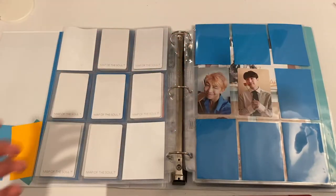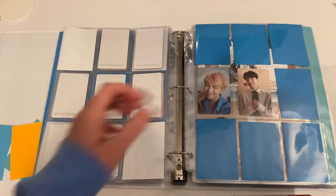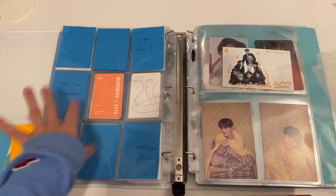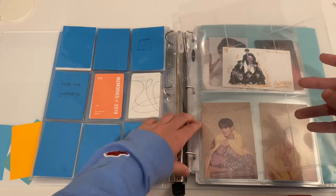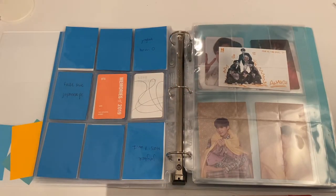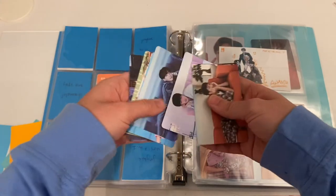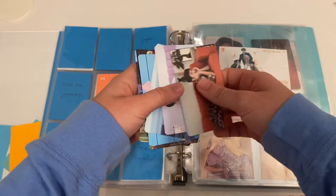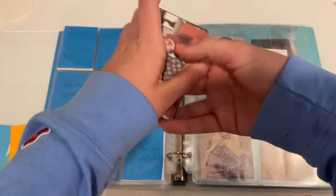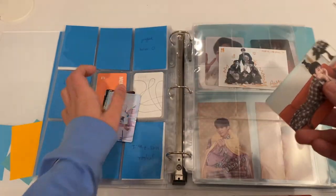Next we have the BE Essential cards which need to be stored. I grabbed a nine-pocket and I'm going to put them after these extras I have. I already put them in age order, and all the backs are facing the same way, so we can just stick them in.